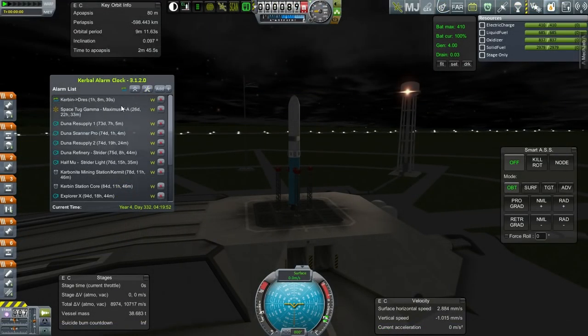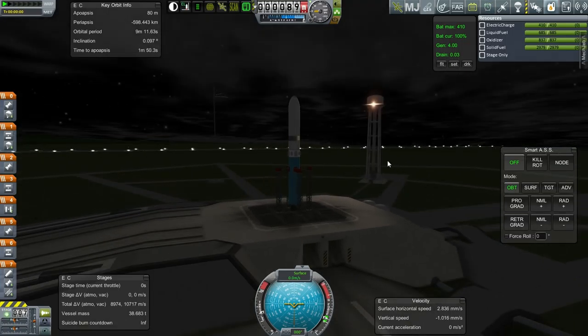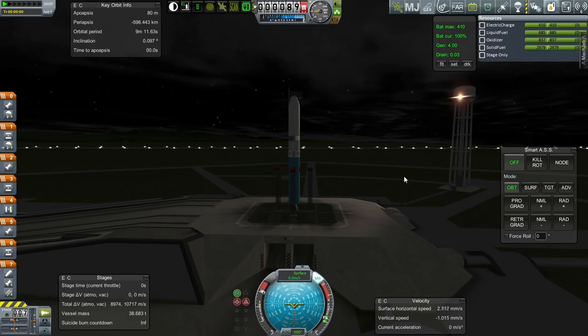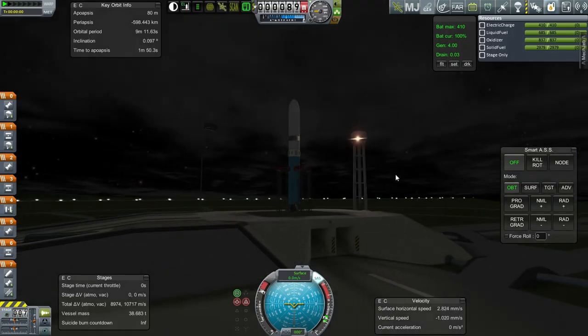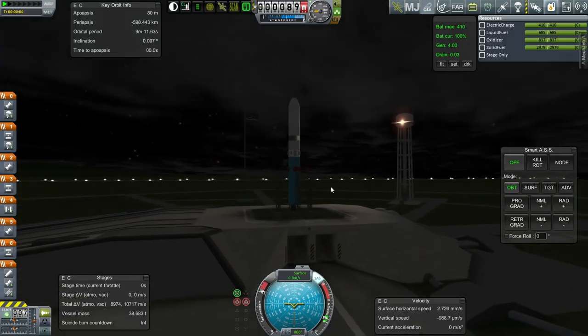I have time warped so that we have one hour left until the transfer window, and that should give us enough time to line up with our escape trajectory. Throttling up, SAS is on. I guess we'll go for the nighttime launch. How long is it going to be until daytime? I don't know, so might as well go for it.